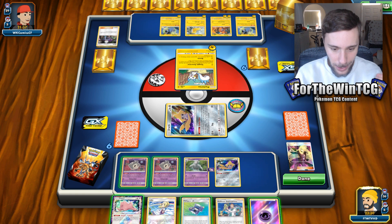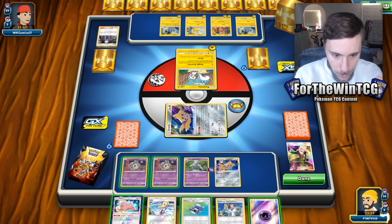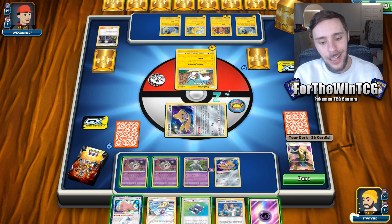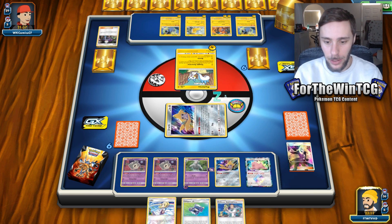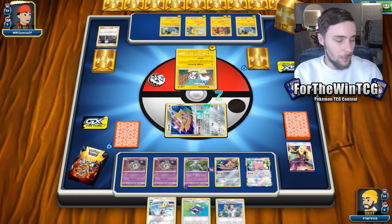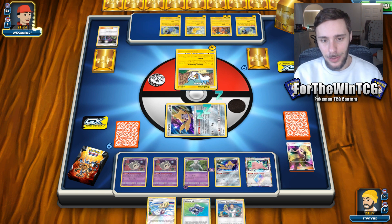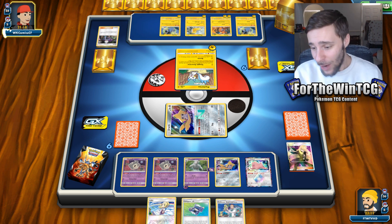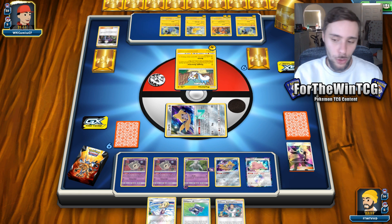Kind of struggling a little bit here. We can go for another evolution, but I don't see that as necessary yet — not until next turn. I want to attach the energy; I don't want to get rid of the Ditto. Actually, I'm going to bench this Ditto for now. We are playing three Dusclops just to really take advantage of this ability. I'm contemplating between three or two, but I'm not 100% sure.